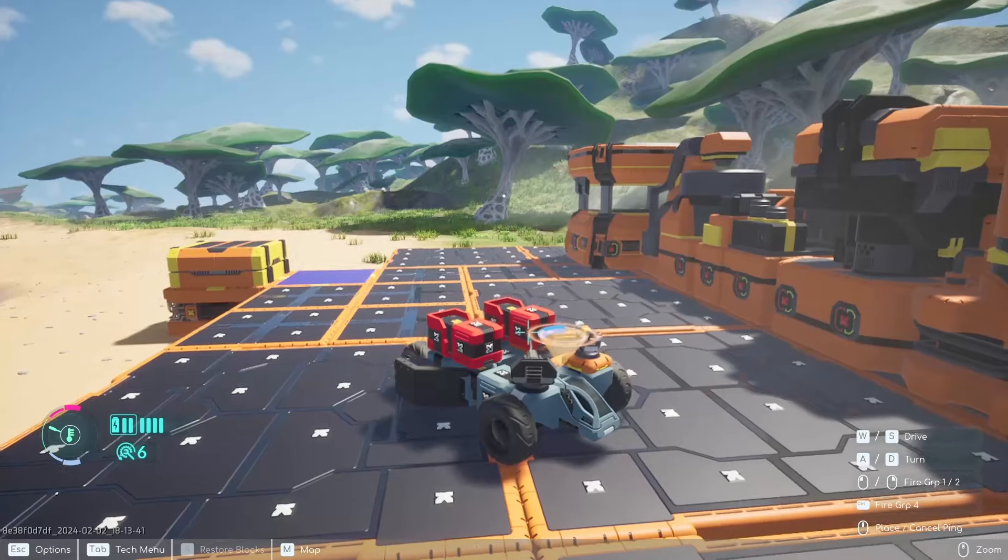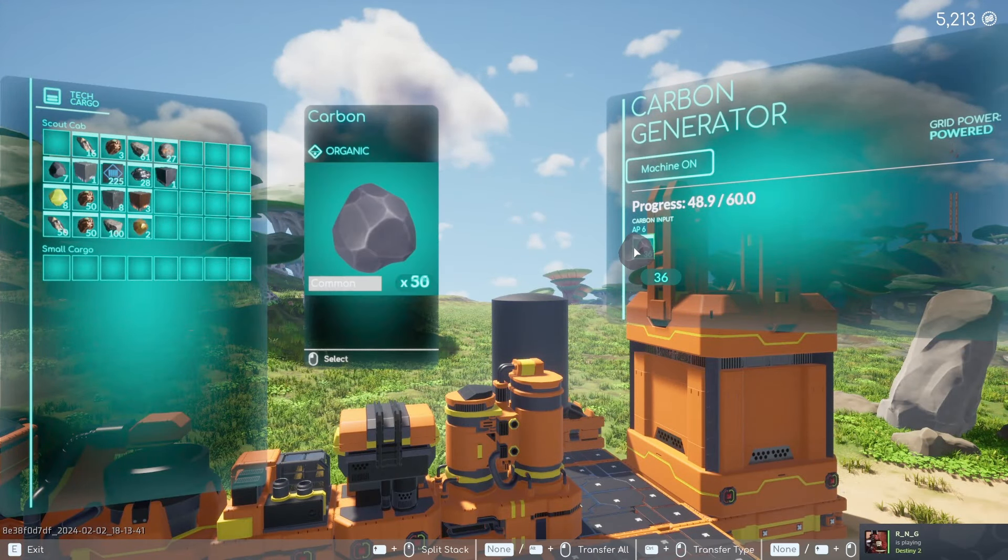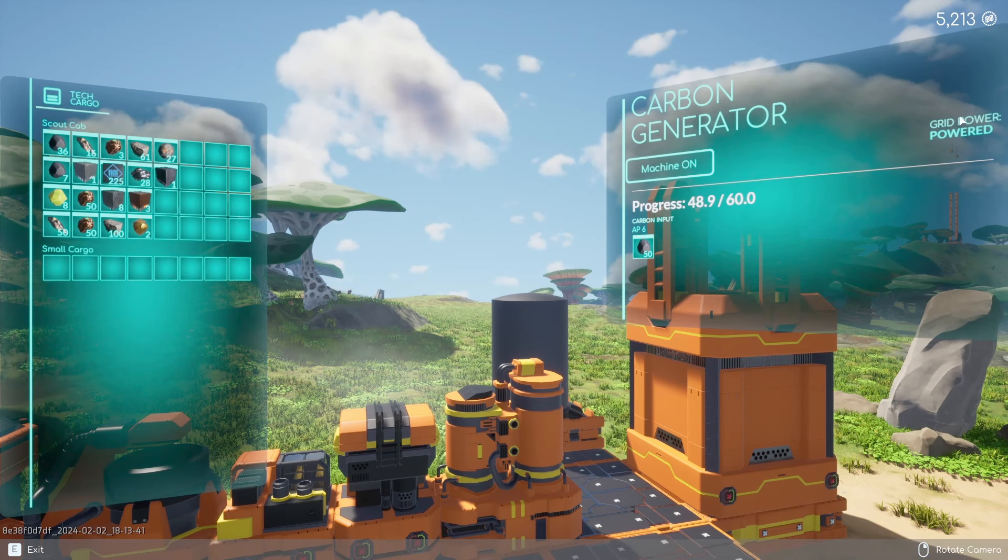Now let's talk about your base. The first thing you're going to build is the AC carbon generator. It uses carbon, so as you're out exploring, plant life gives you carbon. You just drag and drop carbon into it.